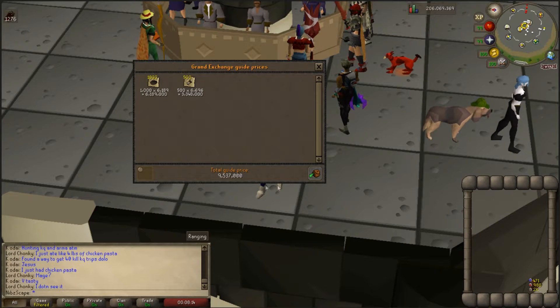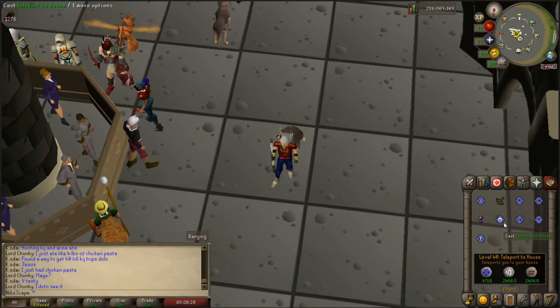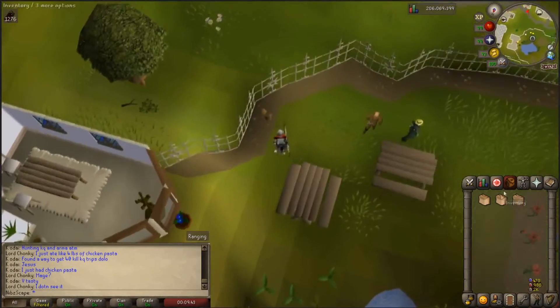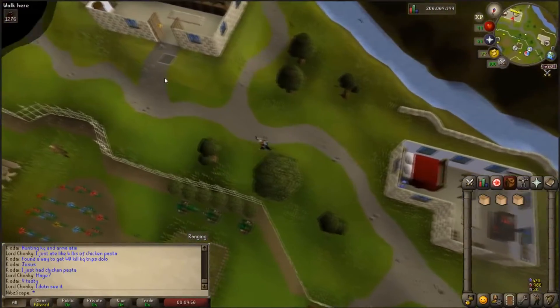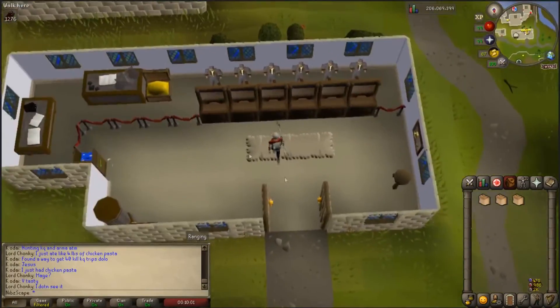A price check gives a total of just over 9.5 mil - 9,537,000. So we'll get down to Wade the gardener and see what sort of loot we get. We've traded over all our mole parts and we've got three boxes of bird's nests: the ones with the seeds, the rings, and the empties. Let's get to a bank and start emptying them. This is something I've never done before - I'm really excited to see what we get.